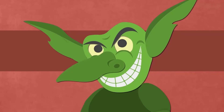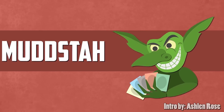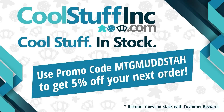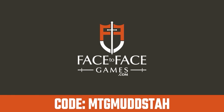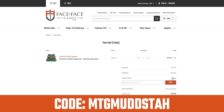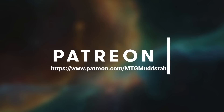Goblin Launch Detected! This video is sponsored by Cool Stuff Inc. If you're looking for cards in the US, you can use the promo code MTGMudsta to get 5% off anything on the site. You can also use the promo code MTGMudsta for 5% off your orders from Face-to-Face Games, Canada's largest Magic the Gathering store, with qualified orders getting free shipping Canada wide. You can also consider becoming a patron for as little as a dollar a month and join the Generic Goblin Gang.